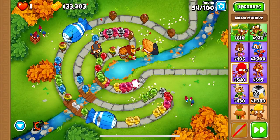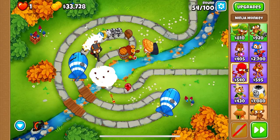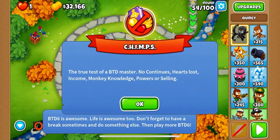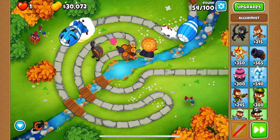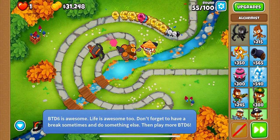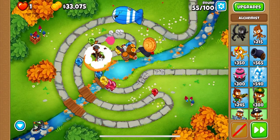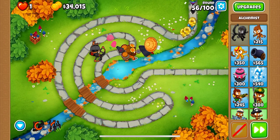Judging by how this round is looking, we probably do need to get more stuff. Because even with the Alchemist buff, it's looking like without Rapid Shot at our disposal we will probably not be able to beat this round. Let's get the Stronger Stimulant and see how much that makes a difference. The Moab does pop before it goes all the way around, which is pretty nice. The 4th tier Alchemist makes a significant difference — the buff is stronger, allowing for even more pierce for our ninja and lasting longer. There is round 55 taken care of.